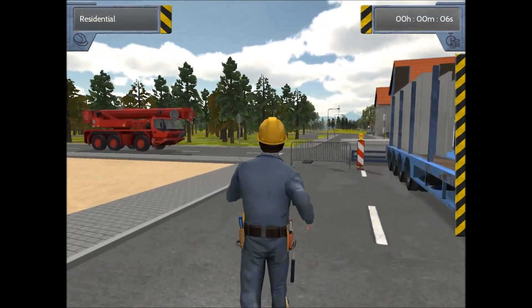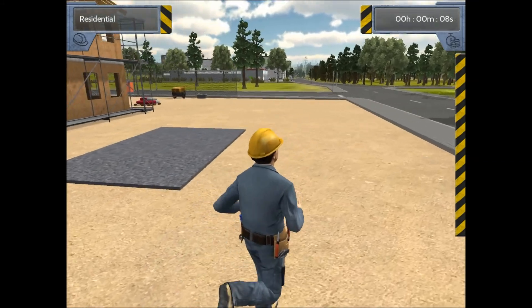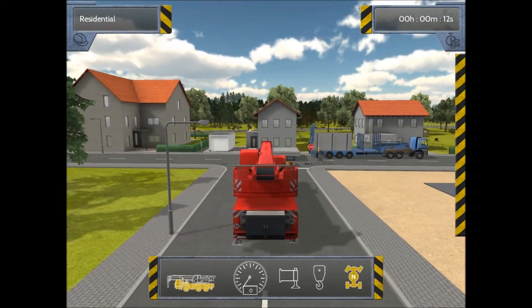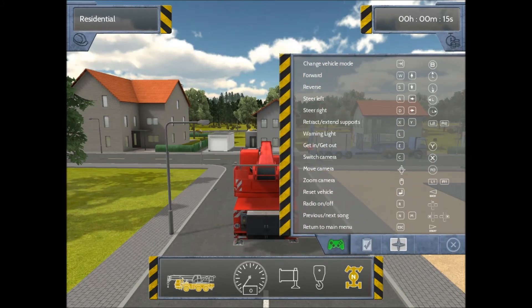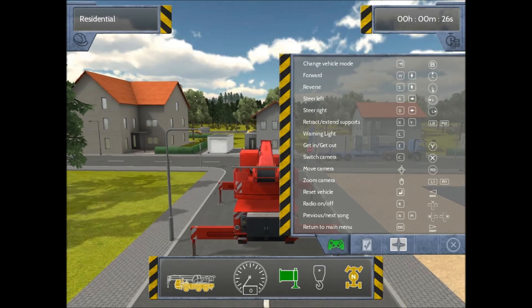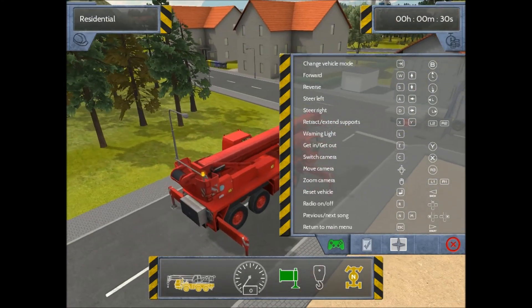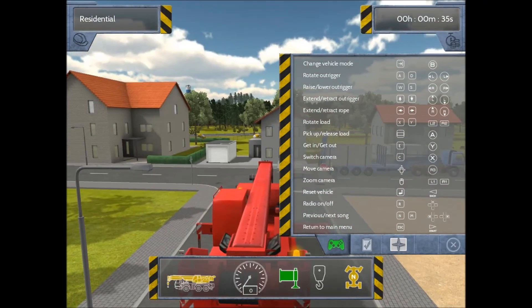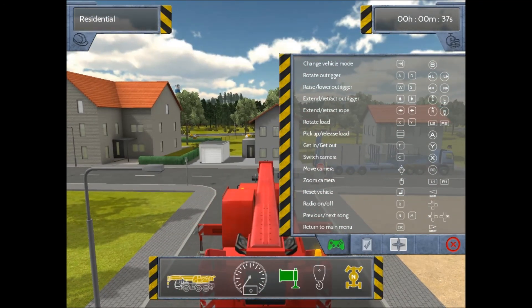As you can see, they cleared the dirt for us so we're not too worried about that. Now to extend the supports we're going to press Y — this will extend our supports out so we can get the crane safely supported. While we're at it, let's go ahead and kick on the warning light just so everyone knows not to stand in our way. Now we're going to be hopping into the crane.